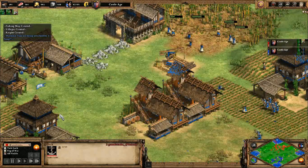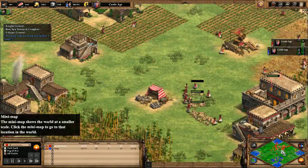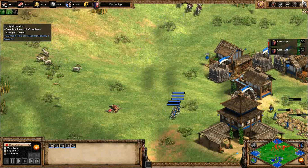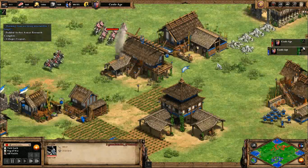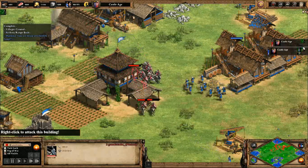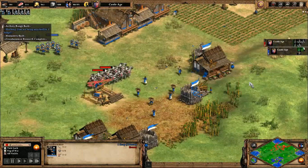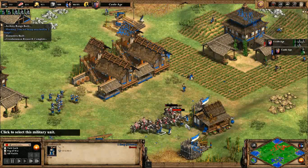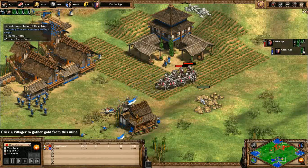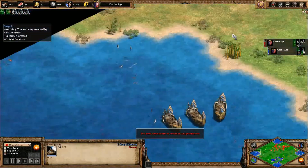Blue is trying to catch up in economy. Red has been mostly harassing and doing a good job. Spearmen don't last very long. These knights are just going to ignore the crossbowmen. If these villagers die, that is a lot of economy loss. It takes time to recover even if you have three town centers. Replacing even three villagers means red's lead will grow more and more.